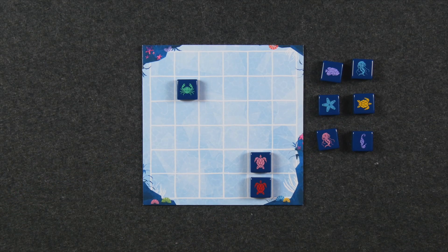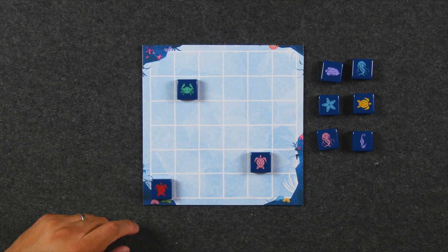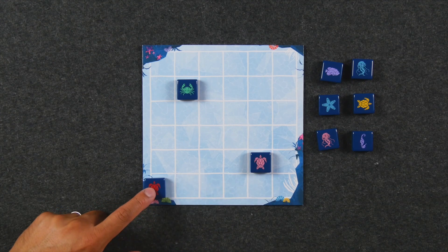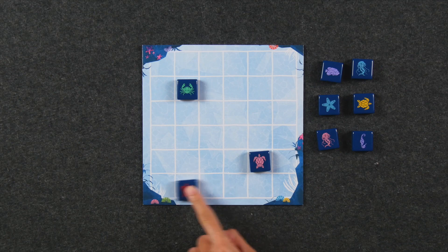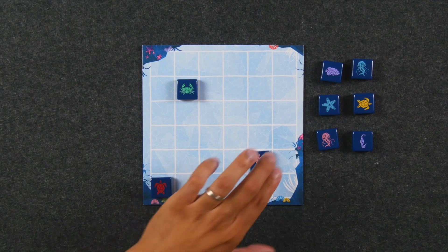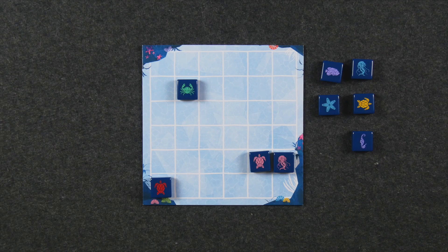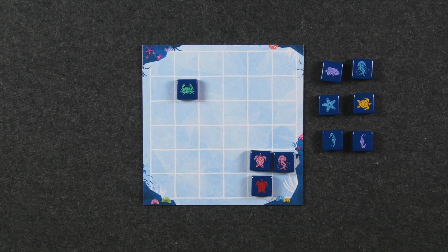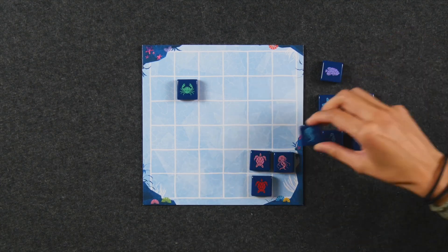Blue starfish — seeing as I have no vested interest in this, I'm going to move it as far as I can, all the way to the edge. The rules for moving are: until you hit another tile or the edge. And now I'm going to take this jellyfish and place it here — now I've got something going on. Not liking that. I think it's not going to be around much longer, so I'm going to move this back. Let's make this amicable. I'll place that jellyfish right there. A lot of refilling going on here.